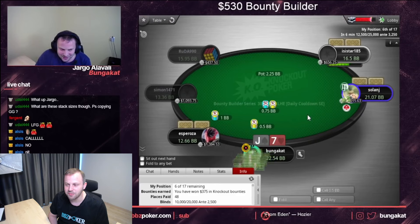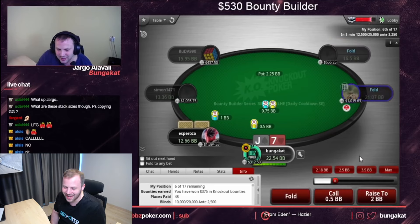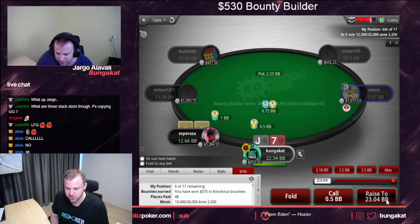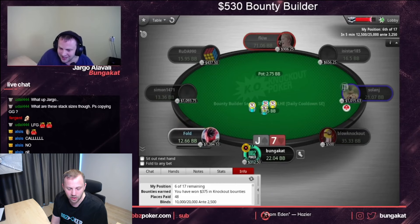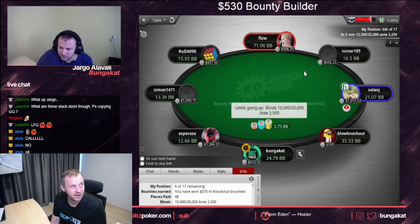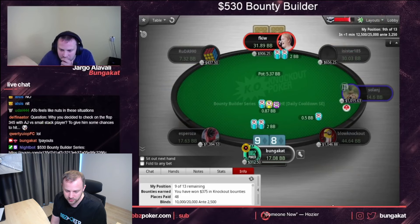This Bounty Builder is not the main one — it's the daily cooldown, so it's not exactly turbo but turbo-ish. I think jamming is good here; you can argue about limping. Nine out of thirteen.